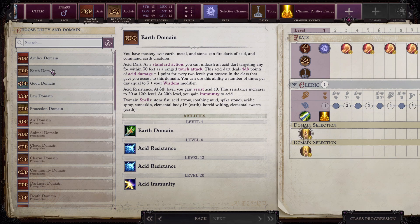Resistance bonus clashes with rings of protection and cloaks — that means you just don't have to wear them. Earth gives you acid dart as an attack, acid resistance, and domain spells: Stone Fist, Acid Arrow, Soothing Mud, Spike Stones. Nothing really great there.